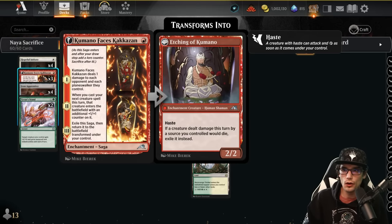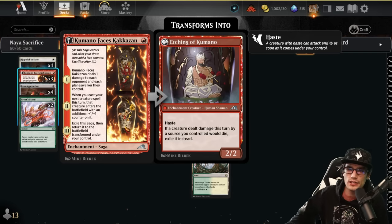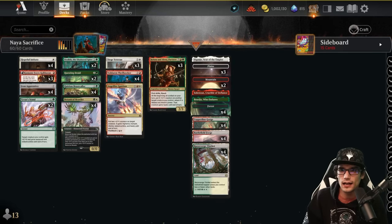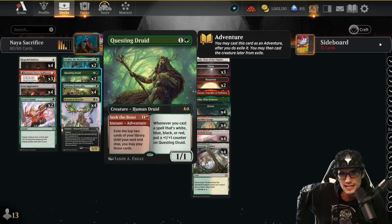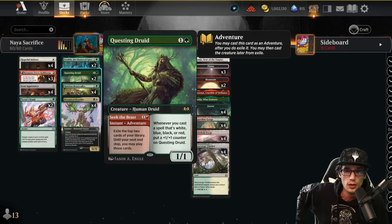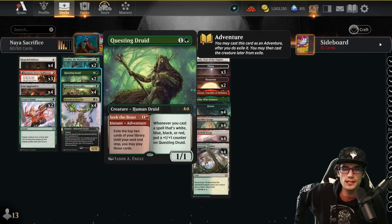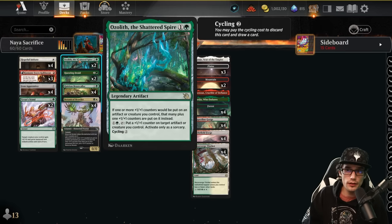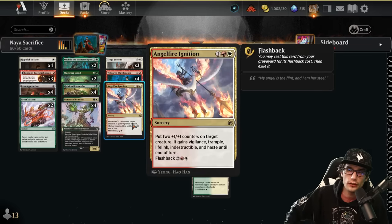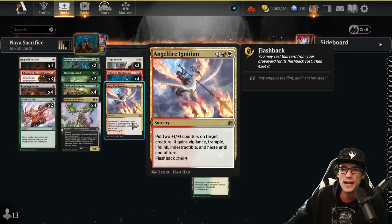Kimono places a plus-one plus-one counter when we cast our next creature spell, deals one damage to each opponent and planeswalker, then transforms into a two-two with haste that exiles things when they deal damage and die. Questing Druid also collects plus-one counters whenever you cast a white or red spell — it starts as a one-one but has the adventure, exiling the top two cards to play until end of next turn, generating value with a suboptimal hand. Angel Fire Ignition for three puts two plus-one counters on a creature, granting vigilance, trample, lifelink, indestructible, and haste until end of turn, with flashback for four.